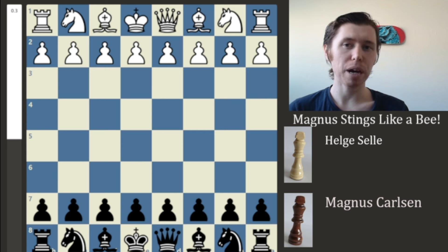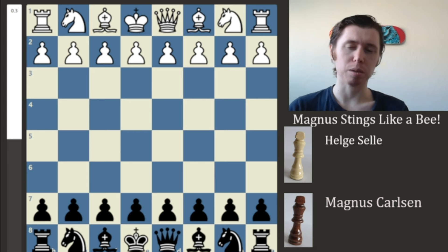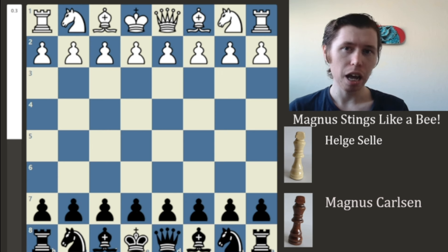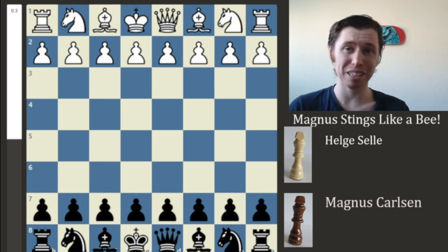With all that being said, let's jump right into the game. So in this game, we have Magnus Carlsen, playing with the black pieces, which is why the board is set up in this configuration. And with the white pieces, we've got a person by the name of Helge Sel — I believe that's how you pronounce it. The name has an E at the end, it might be Sel-A.